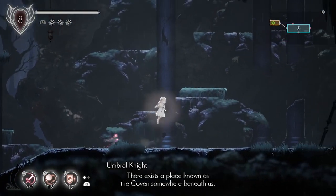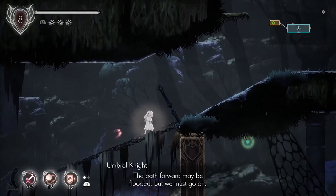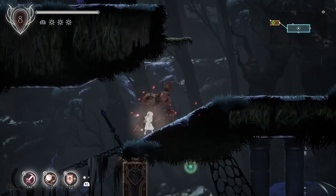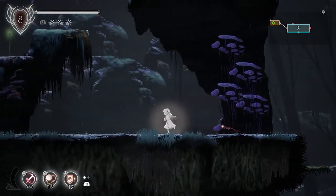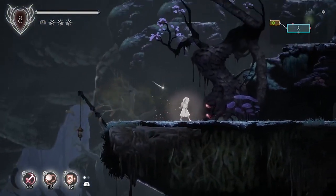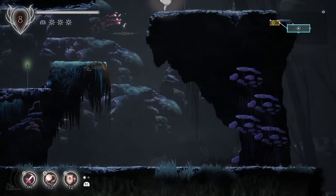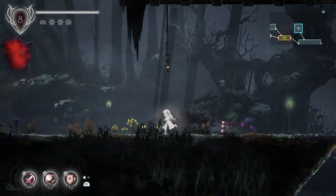There exists a place known as the Coven somewhere beneath us. The path forward may be flooded, but we must go on. There are a couple of different paths we can take as we explore this area and look for the Coven. We're going to head up first, then come over this way.